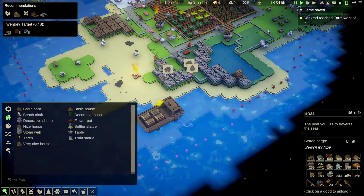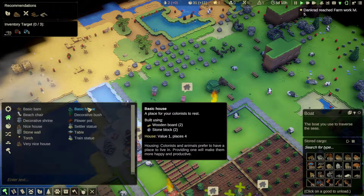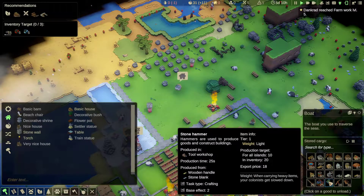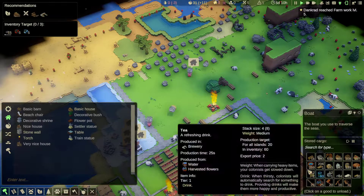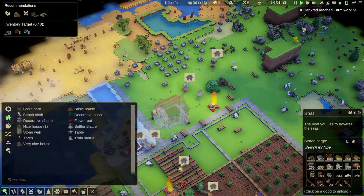That gives me one house, so at least some of them will be happy. It's a nice house. Two wooden parts, two stone blocks - I think I must have wooden parts. Let's do a nice house then, start this off nice for them. We'll do a nice house. Put it there. Speed it up.